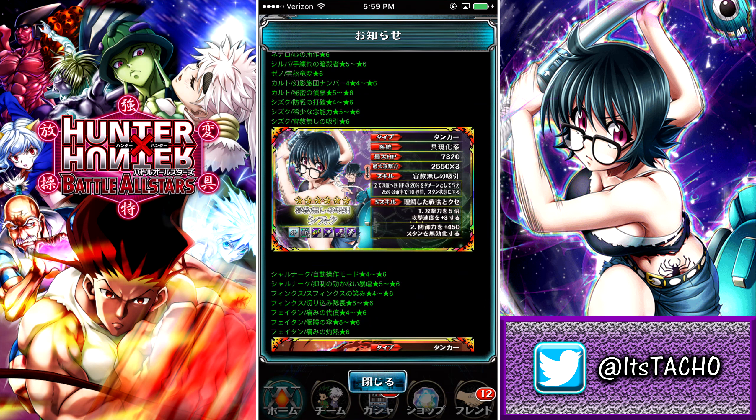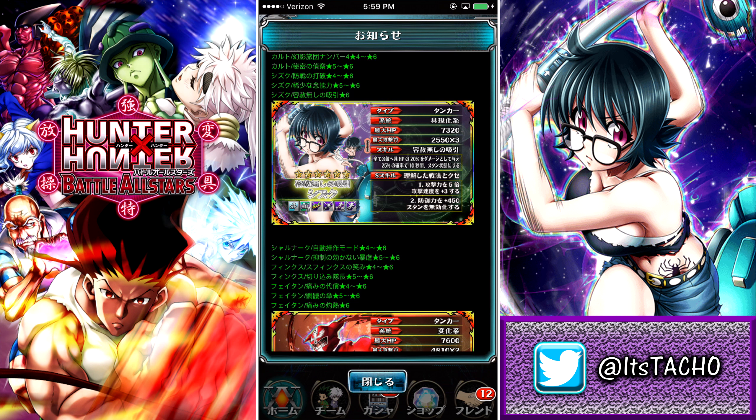So we have this new Tanker Shizuku. Really cool artwork — this is from when she fought against Pyke and her clothes got ripped off. She is a Tanker type with 7,320 HP, doing 2,550 damage times three, which is over 7,500 damage — pretty solid attack. As far as her skill goes, it looks like all enemies are going to lose 20% HP, and then there's a 25% chance that she stuns them for 10 seconds. A pretty cool skill for shaving off some HP, and if you can get the stun off, that's really good too.